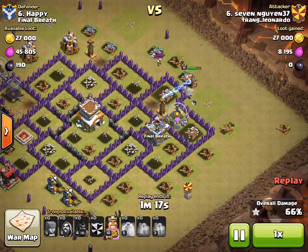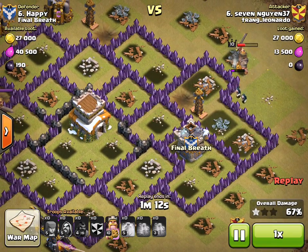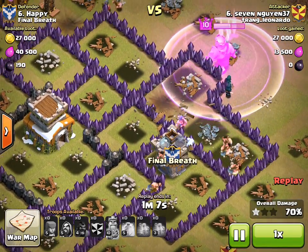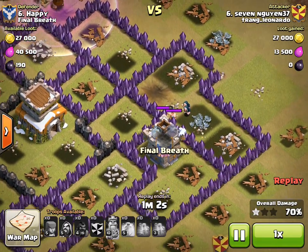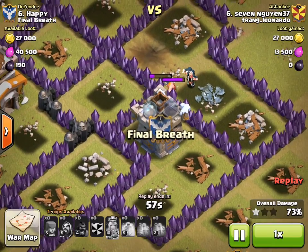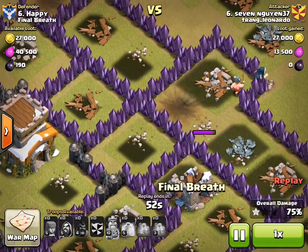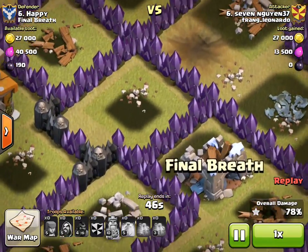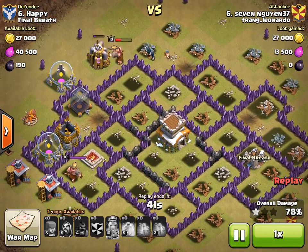He's got this sort of last ditch effort on the side without the king. He figures that he can get his way to the middle and at least be out of the reach of any of the defenses. His king takes out that tesla, but the king goes all the way up there to that tesla instead of reaching down here with these wizards. And his wizards go on this large journey all the way over to where the king is, rather than just breaking some walls and going for the town hall.